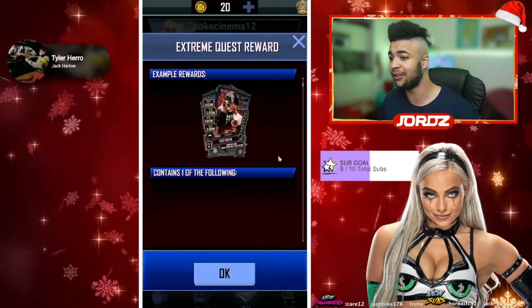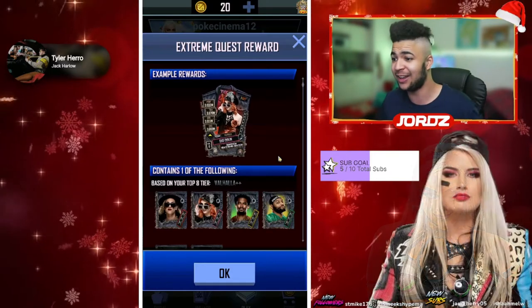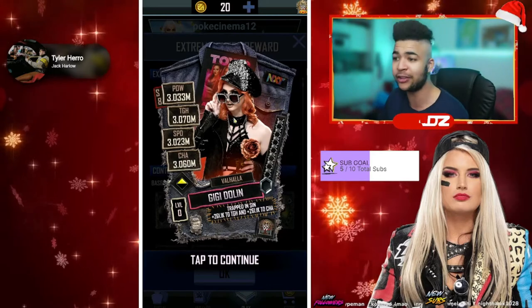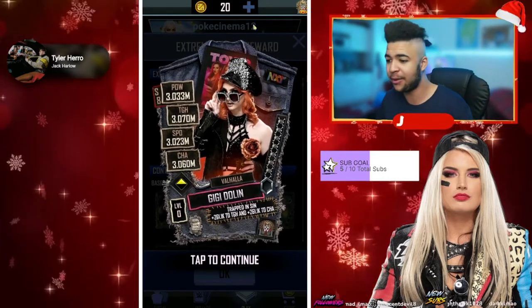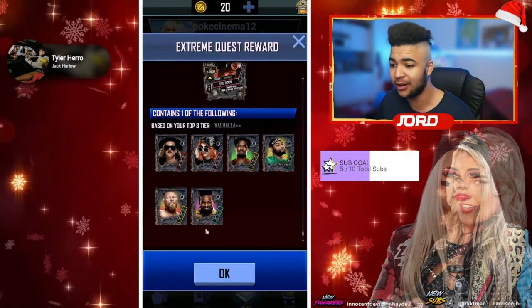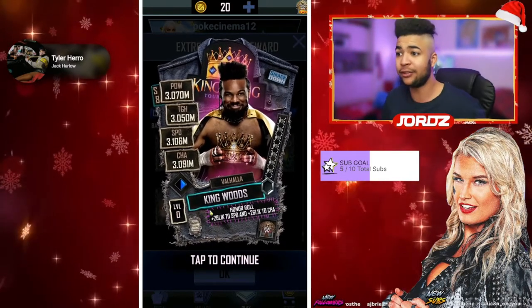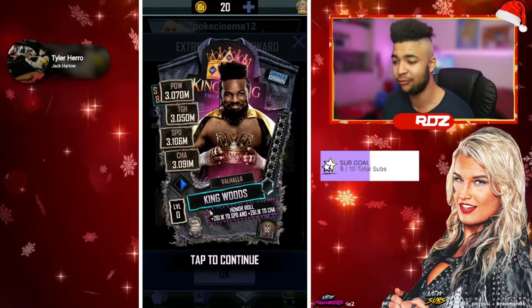I'm obviously going to be going for this — I want to get this done. A lot of people have told me that this card is pretty decent. This GG Dolin, I don't know much about her to be fair, but apparently she's decent. The card I would really like from this would be the King of Woods card, as I'm a big fan of New Day, and obviously the render on that card is absolutely ridiculous — I absolutely love it.